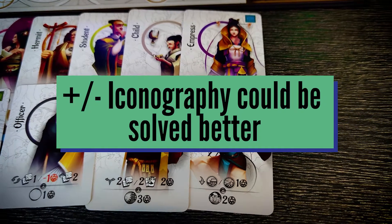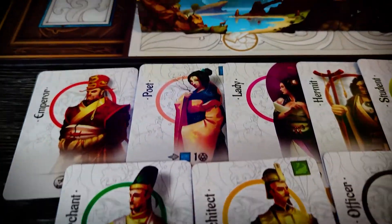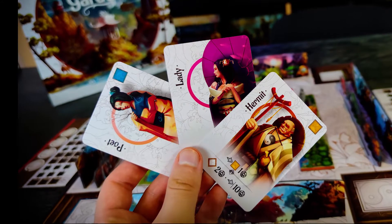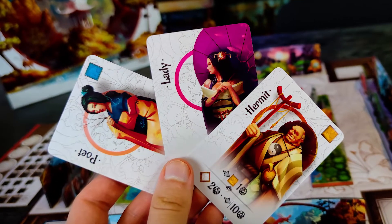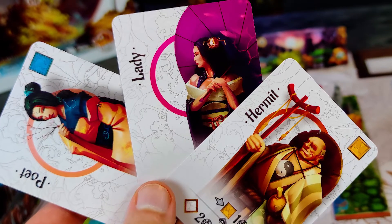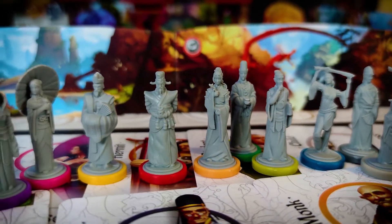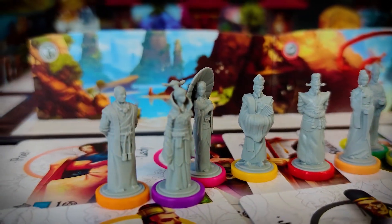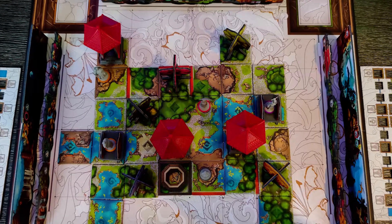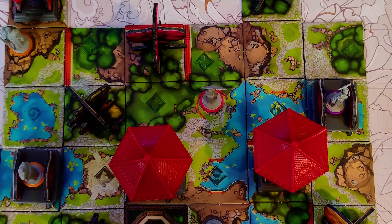Detailed icons match the Chinese theme perfectly, but at the same time they are too detailed and too small to serve as intuitive iconography. The first session can be a shock to your eyes and brain, and although the developers framed icons with circles in specific colors, it's still not enough to understand the icons properly from the very beginning. With time this could be no problem at all, but gateway games should have this solved better. The rulebook should be more precise and detailed — some things that developers think are obvious should be written in too. Twice we had to check our assumptions on the BoardGameGeek forum to be sure we were playing correctly. This becomes even more problematic because there are no player aids in the core box, and every game — especially a gateway one — needs such aids.